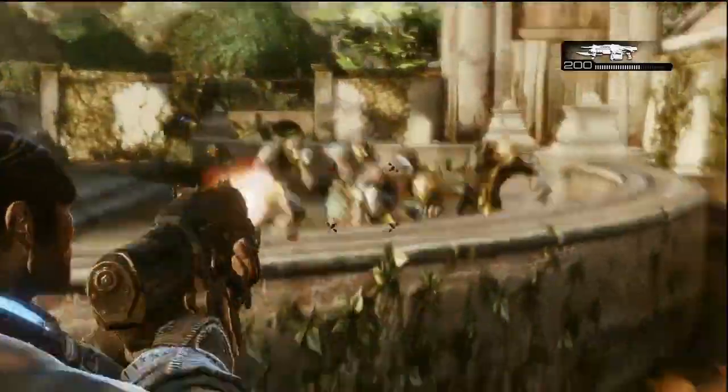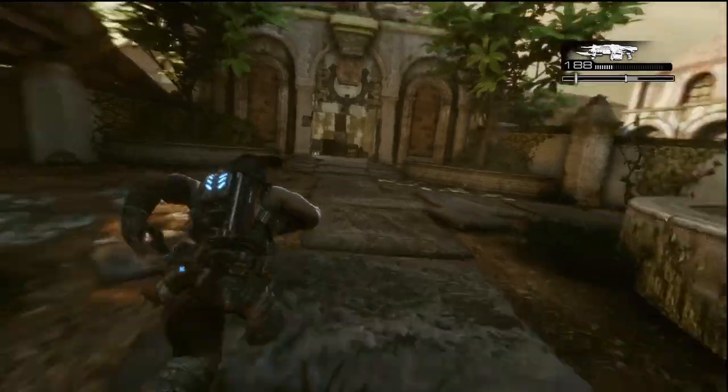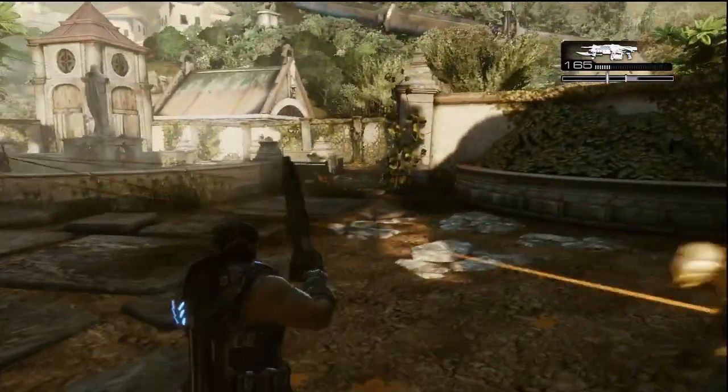Spin round and kill them, because they're not quite as good as you when it comes to traversing the environment. And if you spin round with the retro lancer, you can kill a ton of them, deal some serious damage, and just go to town.